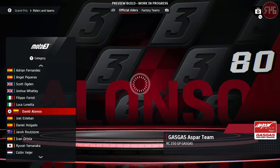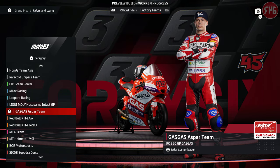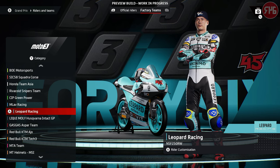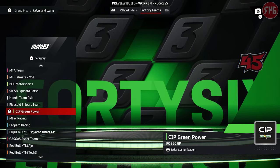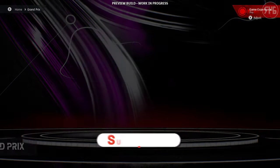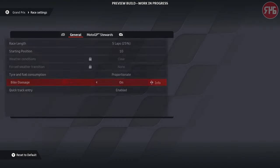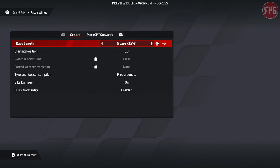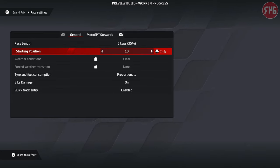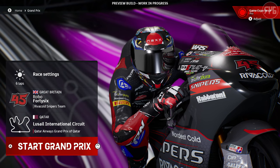We're going to do a Moto3 race. Into Moto3 we go — let's use our custom rider, let's go for the Snipers team, and race around Qatar. Let's do six laps, we will do qualifying so we don't have to worry about that. Fuel is on proportionate — even though at Circuit of the Americas I was able to use power mapping three for the whole race, so we'll see what it's like here.